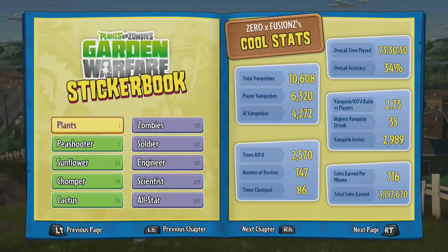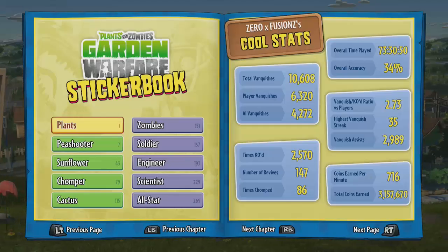The other thing I want to point out is if I go into my sticker book in the bottom right-hand corner, I have actually earned over 3 million coins and that for me is a huge achievement. Let's see if we can get 5 million next month. I'm not going to be spending money on coins — I'm just going to be playing and earning the coins myself.